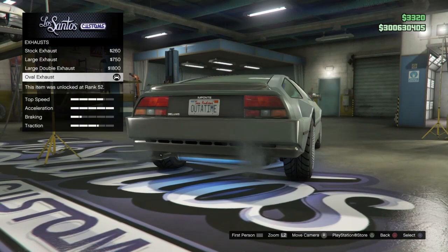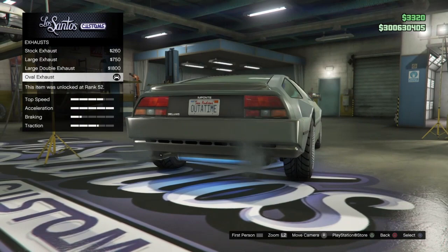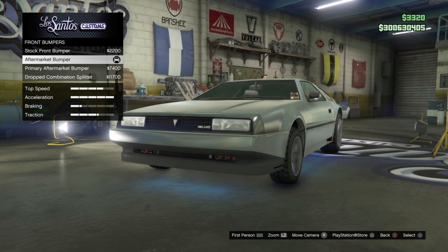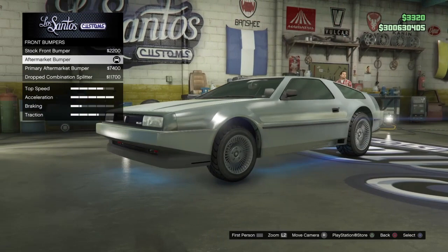Armor, brakes, and engine don't matter. For the exhaust, I went with the oval exhaust. You do not want explosions. For the front bumper, you want the aftermarket bumper — it didn't have the little turn signal lights on there, and it didn't have all the extended color on the bumper down to the bottom — so just go with the aftermarket bumper.